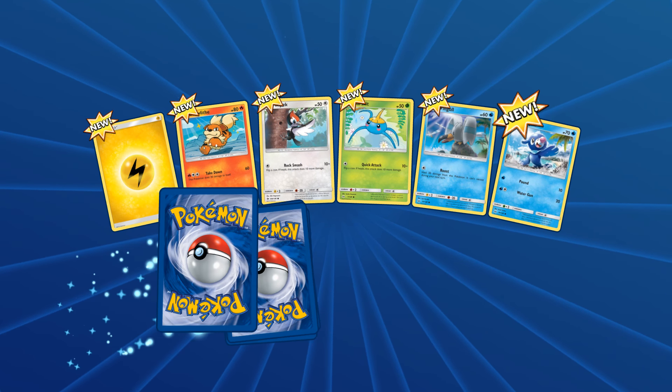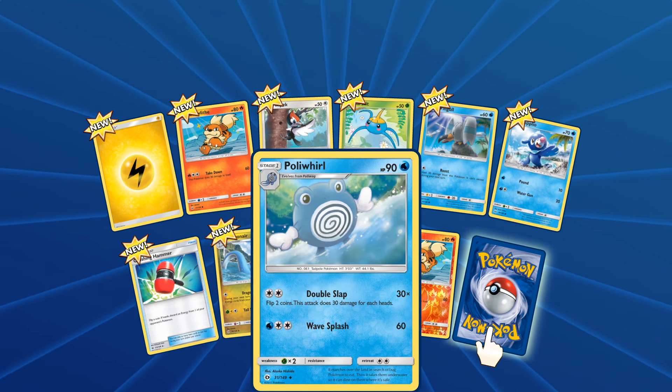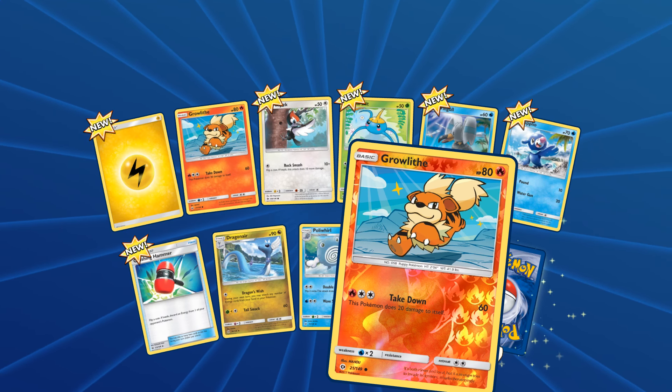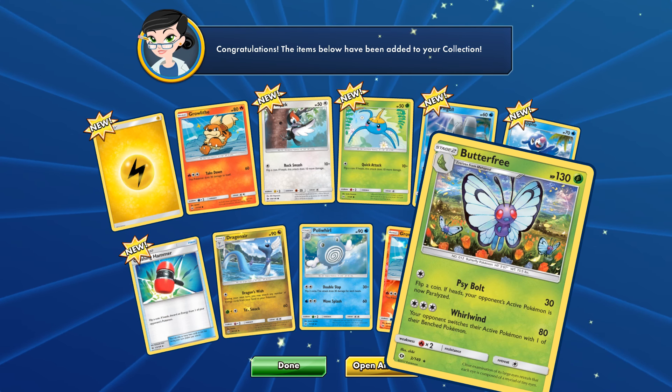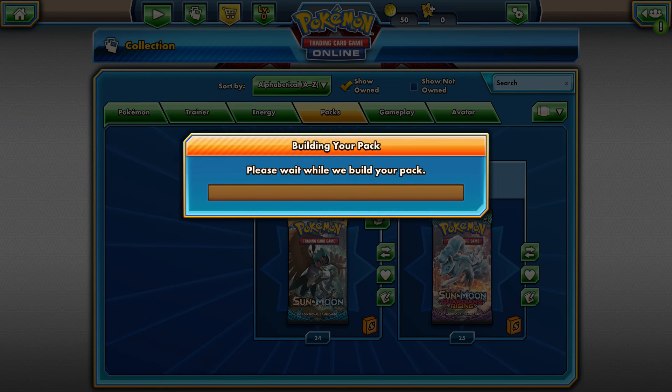Alright, first pack. We got some energy, and we did get a Dragon Knight. Crowler for first. And as the rare we get a Butterfree. Okay, let's open another one.